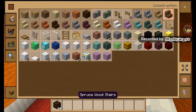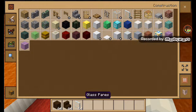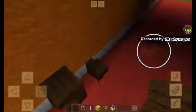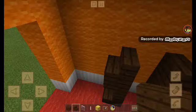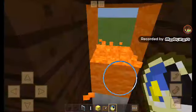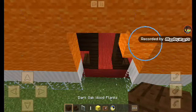I'm going to be needing these materials: an end rod, gold, an item frame, and a clock. Now first, I'm going to place this down and this down. Then upside down on the other row. And then this again, and then this. Then I'm going to place the item frame here and the clock. And now I'm going to get rid of this - all of it - and replace it with the dark oak wood.